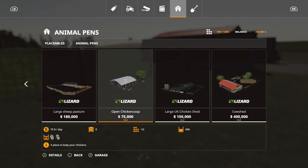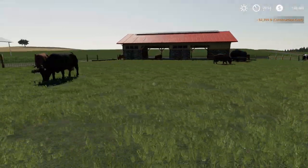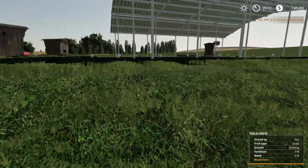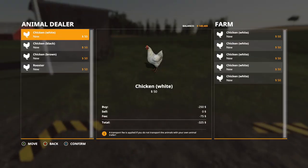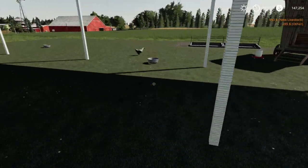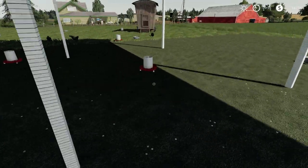Next is the Open Chicken Coop — 10 slots, holds up to 400 chickens, $75 a day. You access the animal menu to buy chickens, feed goes in one area, and there's a large area that may be where your egg boxes appear. We got so many animal placeables on here right now.